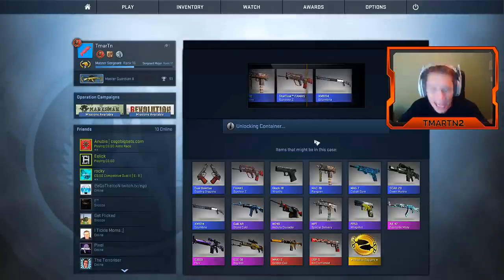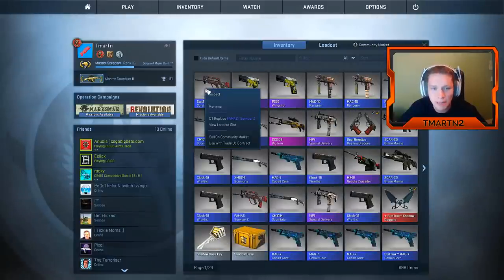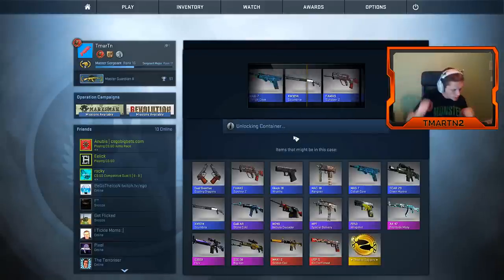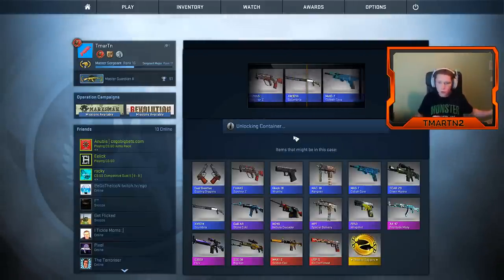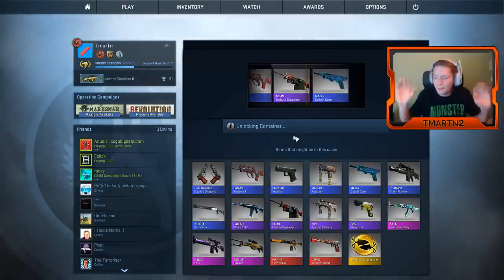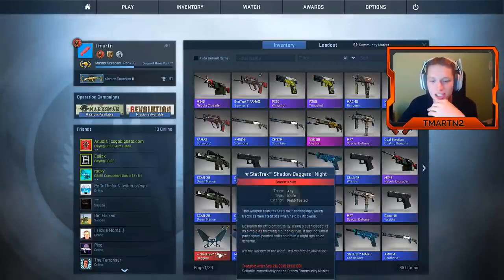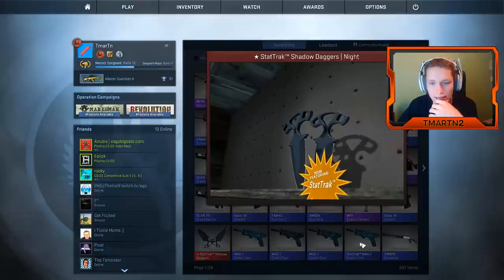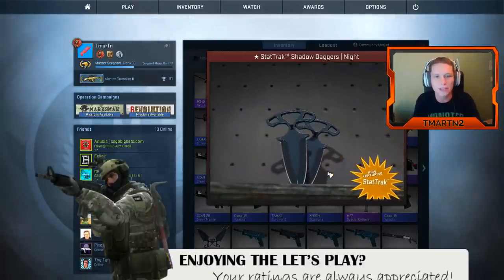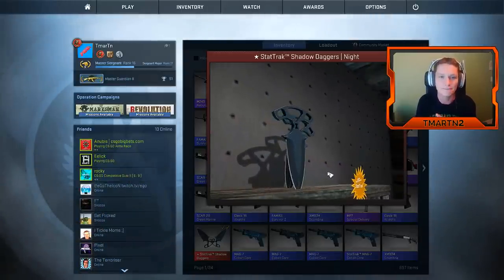StatTrak FAMAS Survivor Z — nice! I'm gonna equip that as my FAMAS. That's awesome, a little beat up but nothing wrong with a little character. And the last one boys — here we go. Nebula Crusader, that's alright. I can't be upset because that was amazing. We unboxed our fourth ever knife in CS:GO and it just happened to be the brand new knife that came out today. I'm pretty pumped. I'm gonna use these and get some gameplay for you guys — next match I post up is probably tomorrow with these. Thank you guys so much for watching. Peace out.